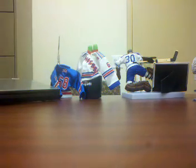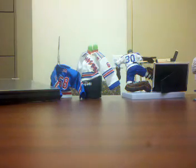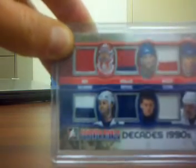And probably the best card of the day. This is from Rivalries, from Forever Rivals. It's the decades 90s, silver version, out of 9. It's Patrick Waugh, Kirk Muller, Mark Recchi, Doug Gilmore, Felix Potvin, and Wendell Clark. The Recchi and the Gilmore are both two colors, so it's a pretty sweet card.